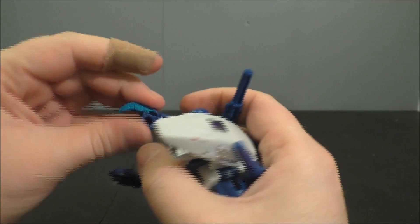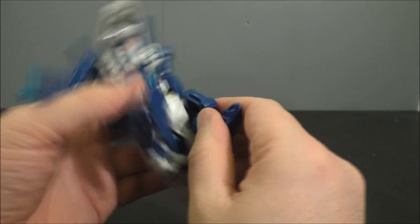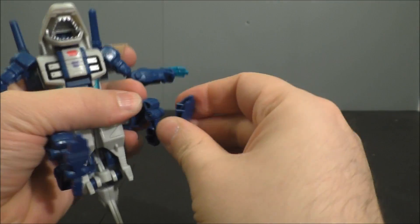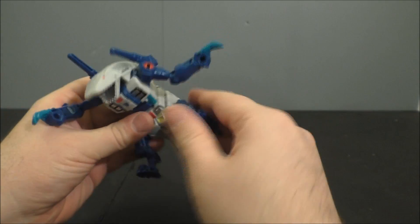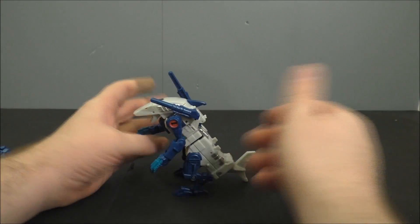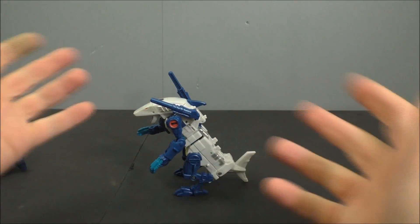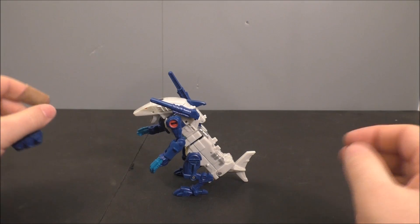Wrist swivels, nothing at the waist, hips are on ball joints, there is a knee, and the tail can swivel a little more due to transformation. But yeah, it looks like Ripper Snapper — it really does.